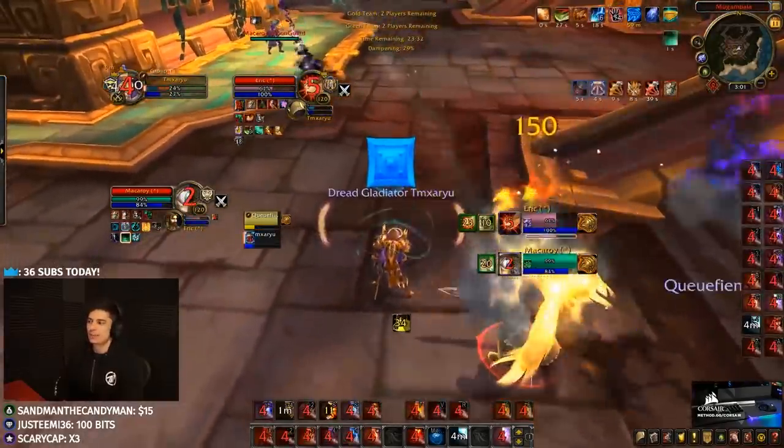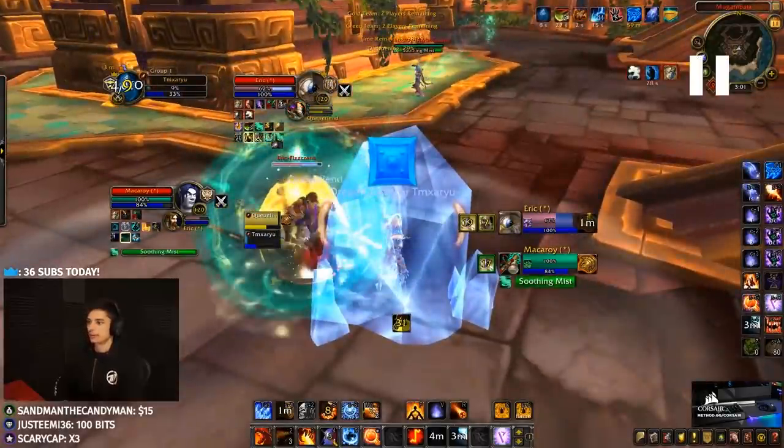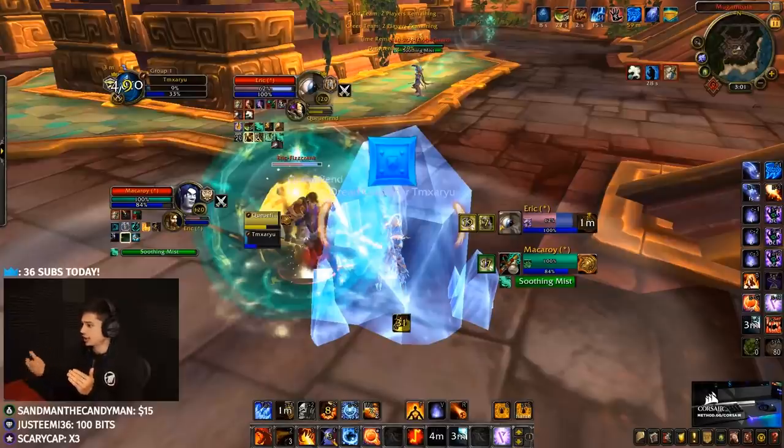One Greater lands, another Cheap Shot on the Mistweaver — I don't think we should be doing that. Maldiction comes out and I have to Ice Block. This game is going terribly. The reason I go Ice Block is because Maldiction kind of absorbs the Cauterize heal, so you actually can't wait for Cauterize to proc — you're going to have to Ice Block before it.